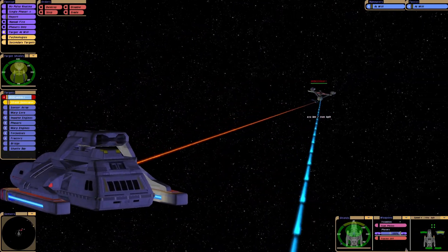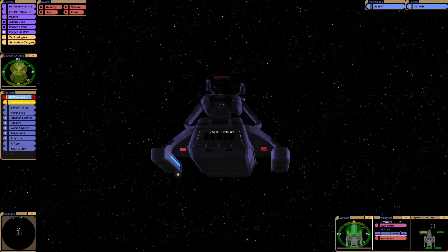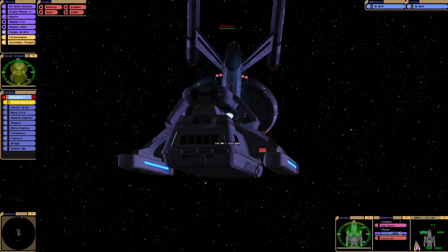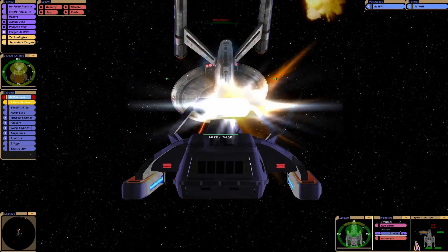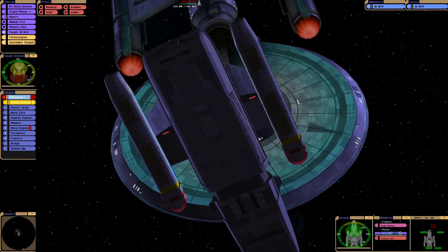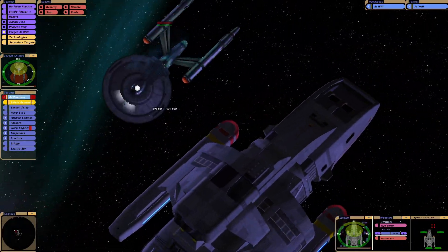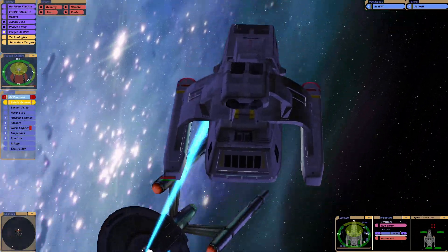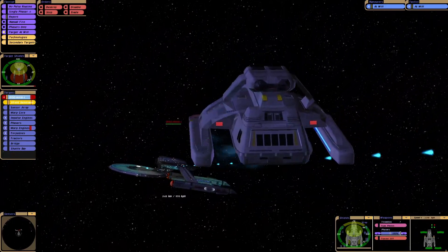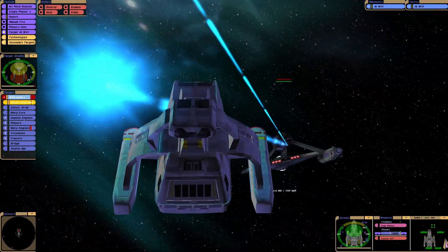Let's try going for that shield generator. We have 7 — oh, take a bit of damage — oh gosh that was so close. I did see a bit of flames coming out then, that's not good. They're hitting us with their water gun from the looks of it. I don't think that actually does much, luckily.